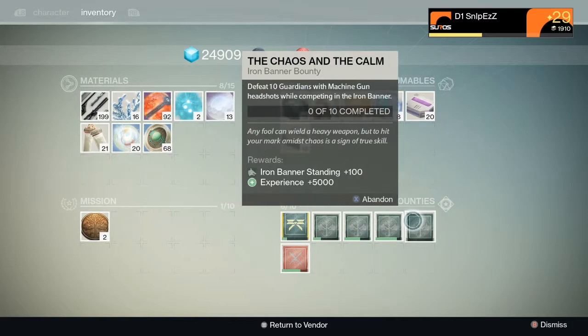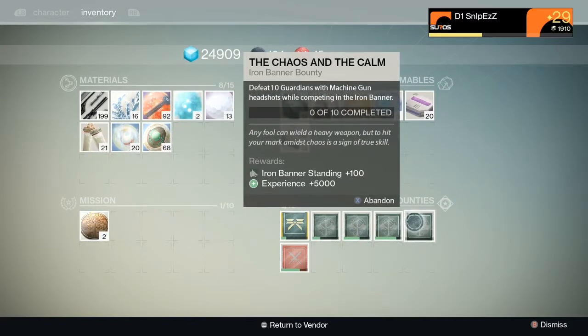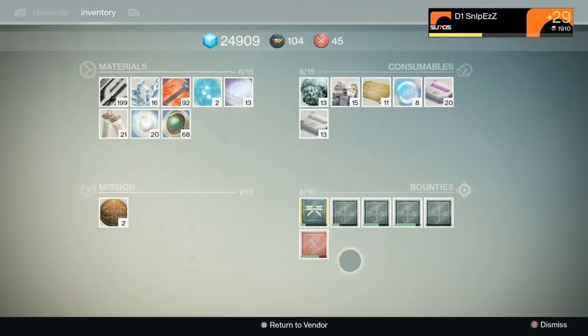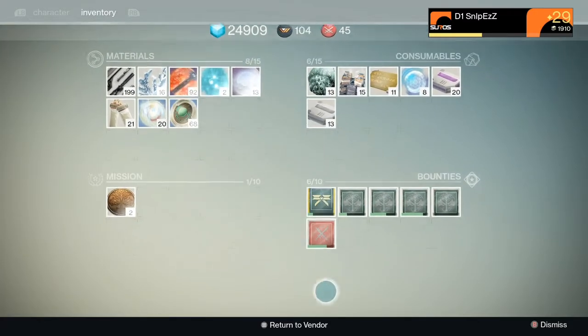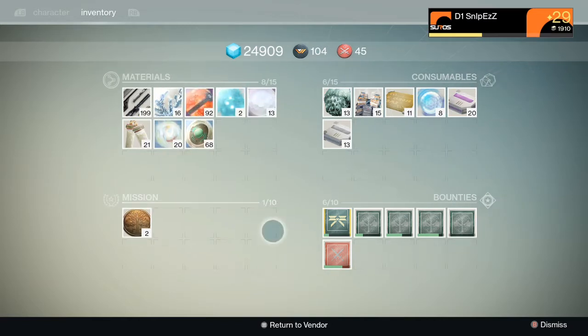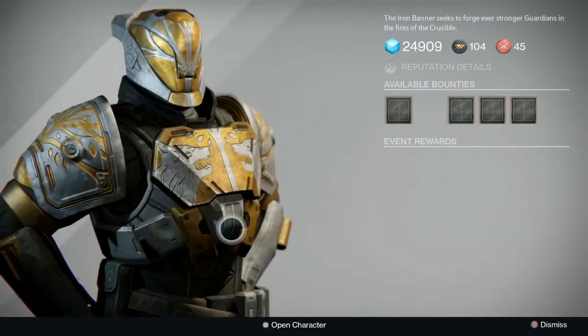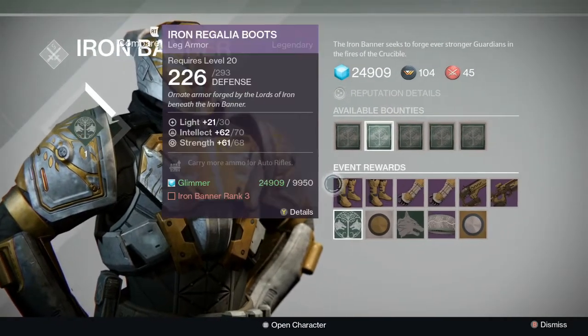These are the ones I've already purchased. The defeat ten guardians with machine gun headshots — so everybody's got the Corrective Measure out right now. These are medallions of iron. If you get one of these, it gives you more XP the next time that you win, so it's like an incentive to stay in games that you're going to lose, or that you know you're going to lose.